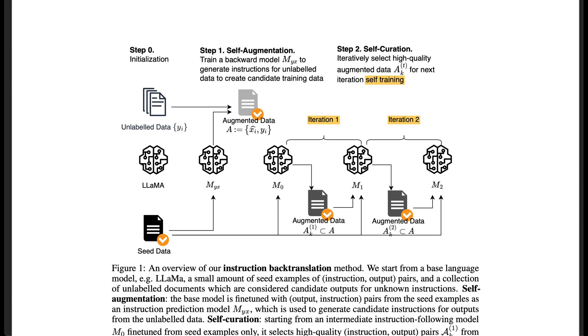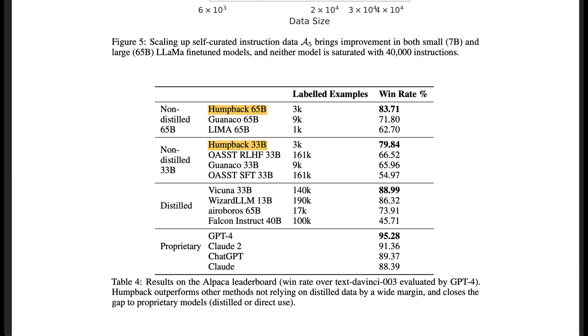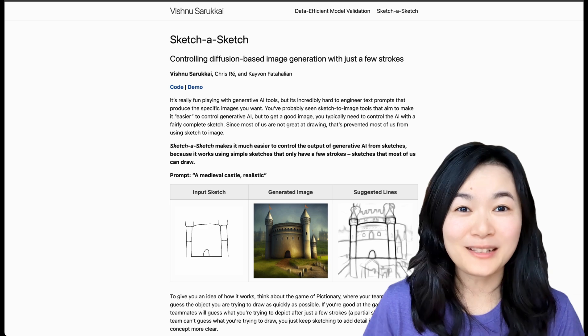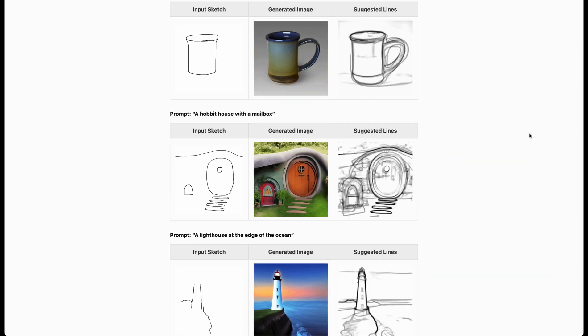After just two iterations, the researchers got an improved model they named Humpback, which outperforms all other models that don't distill from more powerful models. The final project, Sketch-a-Sketch, is really fun. Give it a prompt, sketch a few strokes, and it will generate a really nice image for you.